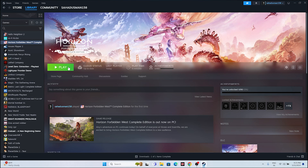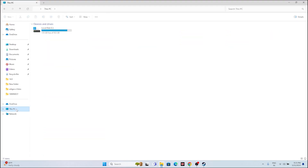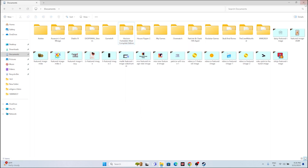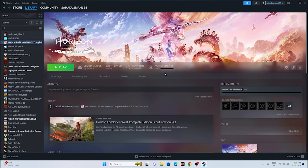The fifth step is to delete the saved game file. Open File Explorer, navigate to This PC > Documents, and find the folder for Horizon Forbidden West Complete Edition — delete that folder. Note that deleting it will lose all your game progression and you'll have to start from scratch, but this has helped many users.